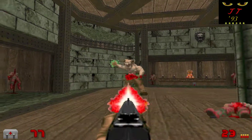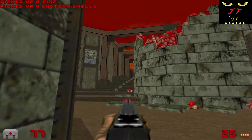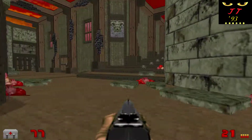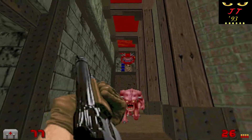Hey everyone, JagTagger93 here with another really good one to look at today. It's Nutrax 4571's Demonastery. It was released in October 2018 and it really is a fantastic WAD — a shining example of so many fundamental components to map making for Doom. The end result is a WAD that's a lot of fun to play through for players of all experience levels.